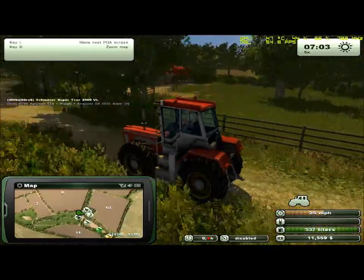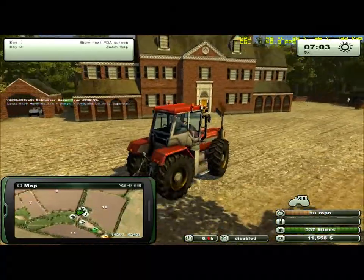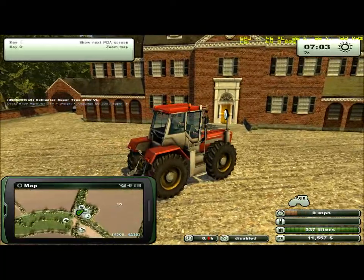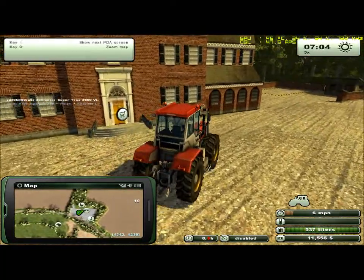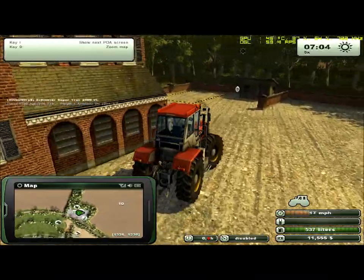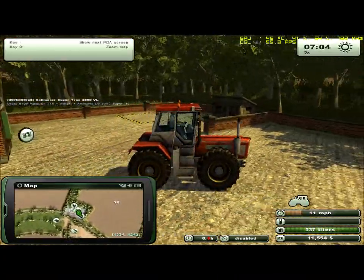You've got your sheep over here, and there's even a golf cart on the map. You've got the store over here to buy your acres and all your equipment, a place to sell them, and an ATM right over there behind the building.